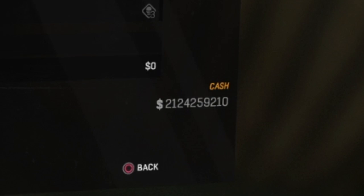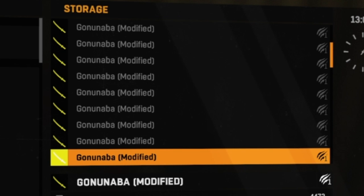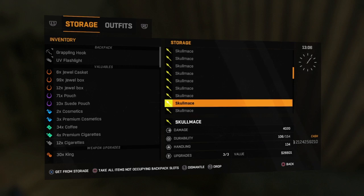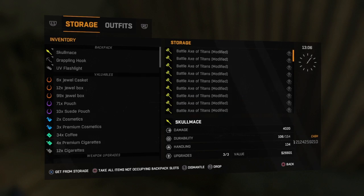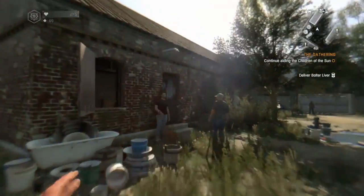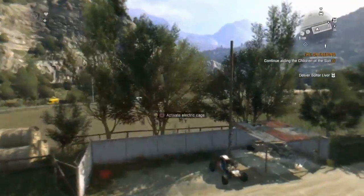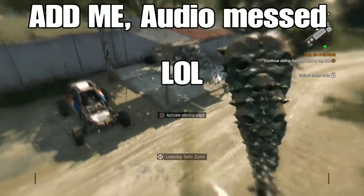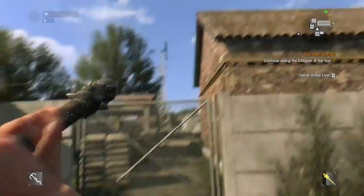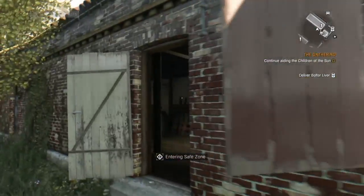Guys, look at my money and stuff — look at all this stuff I got. I duplicated all of these weapons. So get a weapon you want to duplicate. I want to duplicate the Skull Mace, just because I really love this weapon. If you guys want to know what the Skull Mace is, I can show you. This is the Skull Mace — very powerful, powerful hits — and you can't repair it, so this is a really good weapon to have to duplicate.